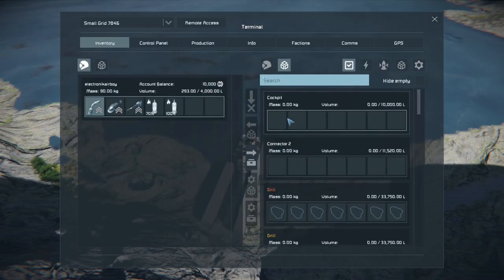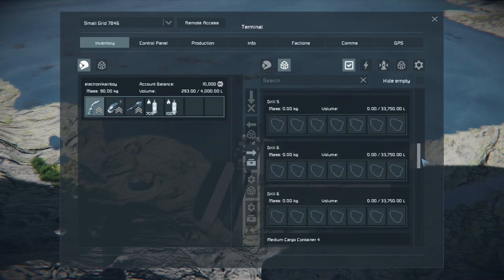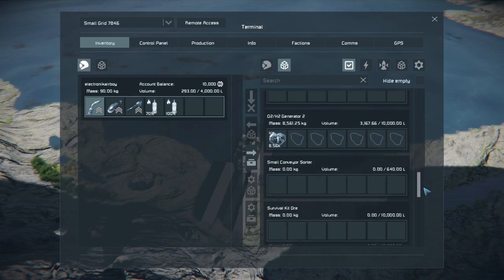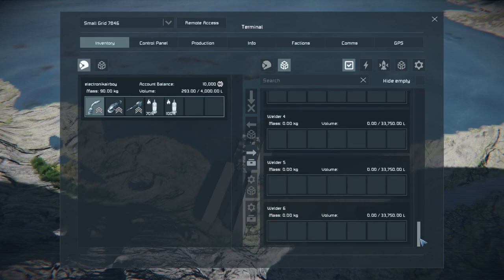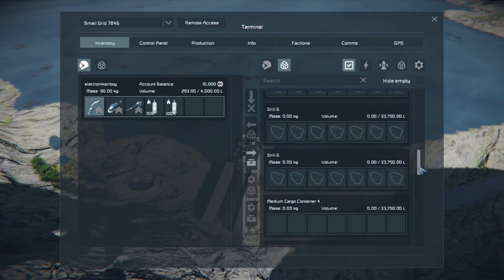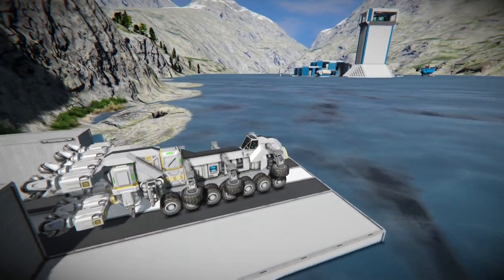For starters, we do not have any materials at all inside of this tunnel builder, except for the ice that is powering our generators. Everything is currently empty. I emptied everything out of here after several tests in order to demonstrate how exactly it is working, and that in fact it does sort properly.